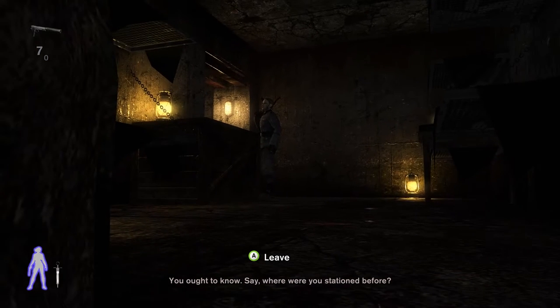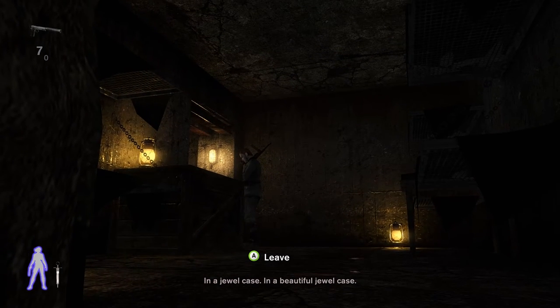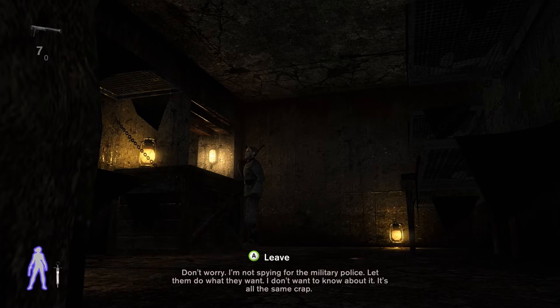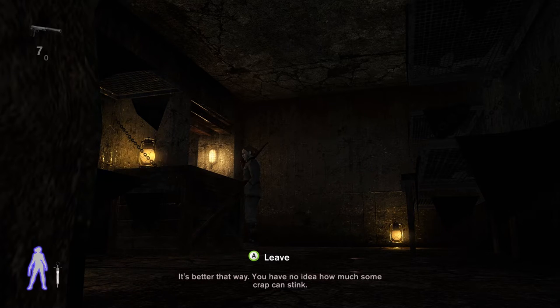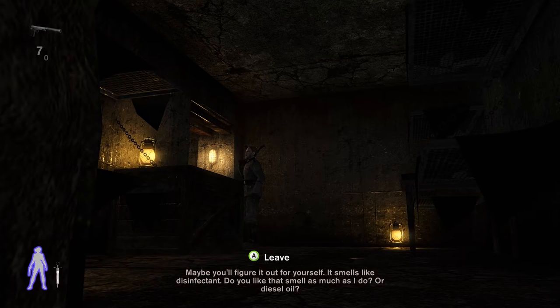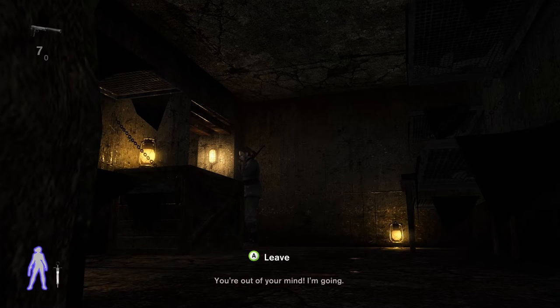Sag mal, wo warst du eigentlich vorher stationiert? In einem Schmuckkasten. In einem schönen Schmuckkasten. Was meinst du damit? Meinst du etwa eins der Lager drüben? A bestimmte geheime Abteilung, oder? Ich hab so einiges gehört. Und wenn es so wäre? Keine Sorge. Ich spioniere nicht für die Kettenhunde. Sollen die doch da machen, was sie wollen. Ich will es gar nicht wissen. Aber das ist die gleiche Scheiße. Ist doch besser so. Du weißt gar nicht, wie sehr manche Scheiße stinken kann. Was willst du damit sagen? Vielleicht kommst du noch von selber drauf. Hier riecht es nach Desinfektionsmittel. Magst du den Geruch auch so gern? Oder von Dieselmüll. Du hast sie ja nicht alle. Ich gehe wieder.